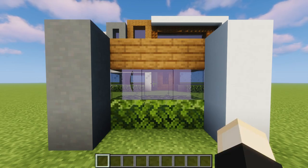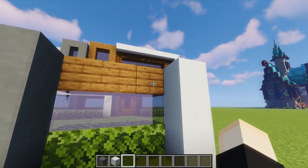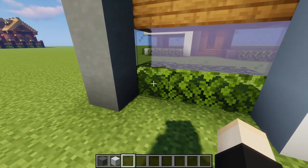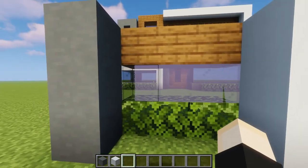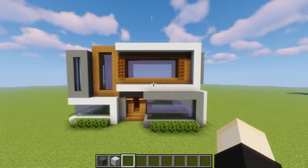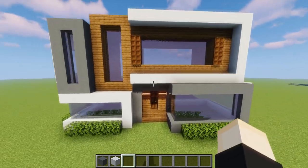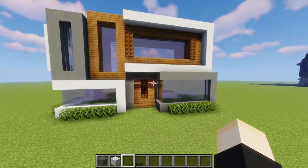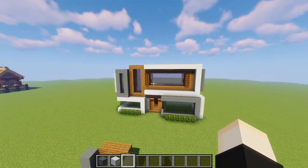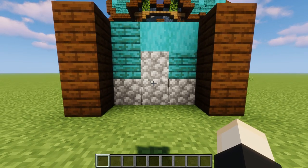Number 7 is modern. We have the classic cyan terracotta and white concrete mixed in with wood — I like spruce or dark oak — plus leaves for details and black stained glass. Modern builds for me are a bunch of squares and rectangles tossed together with huge windows, end rods for lighting, and cool sharp structures. This block palette is super useful for a modern build.